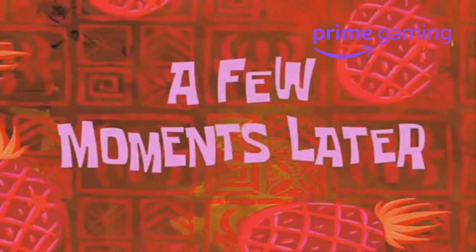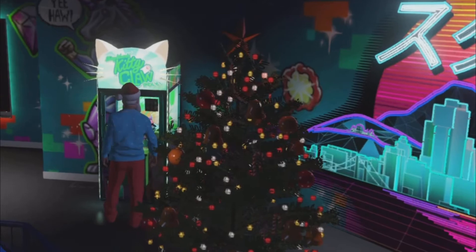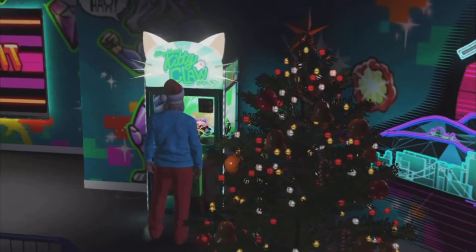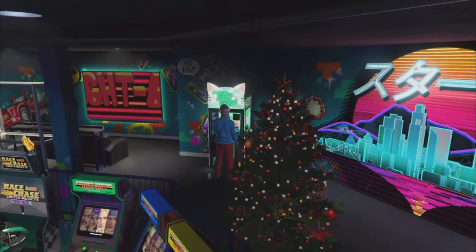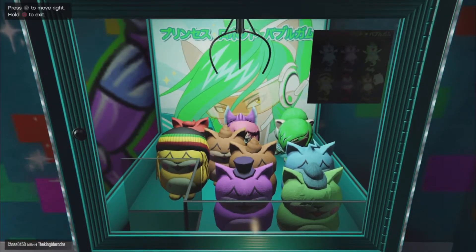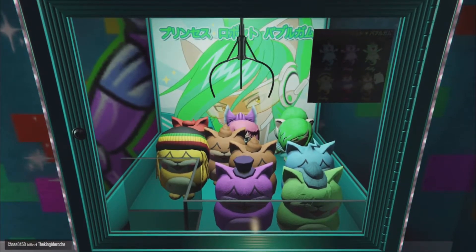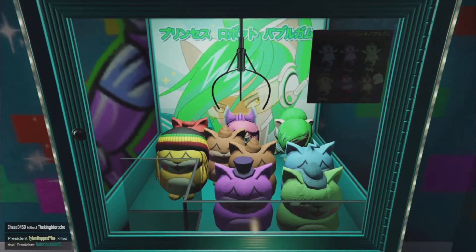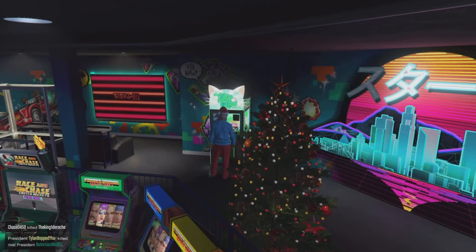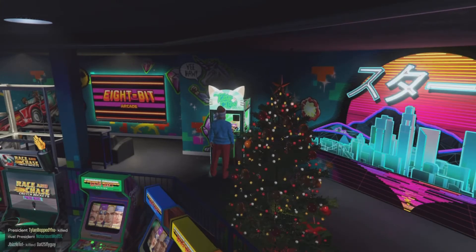I will now show you me winning the Humpy plushie as well. It was just exactly 60 seconds after I won the other one. I ran the machine twice and then on the third attempt I was able to get the Humpy. Literally, you just barely tap your L3 analog stick forward slightly, then line it up in the direct center of the screen in the back and you can get the Humpy easy.